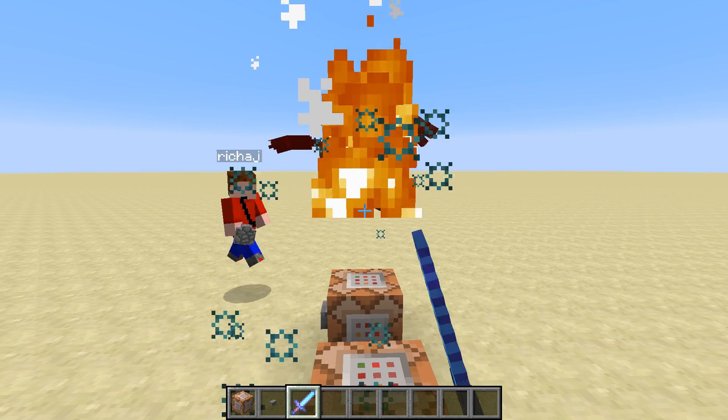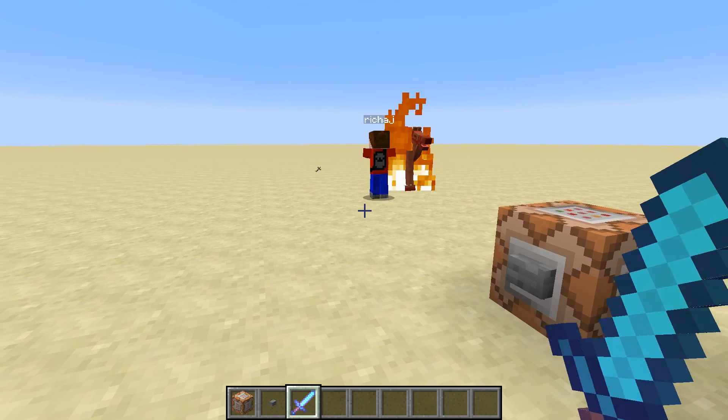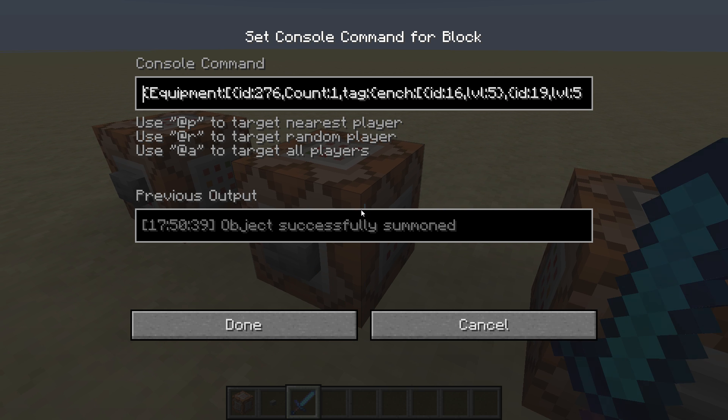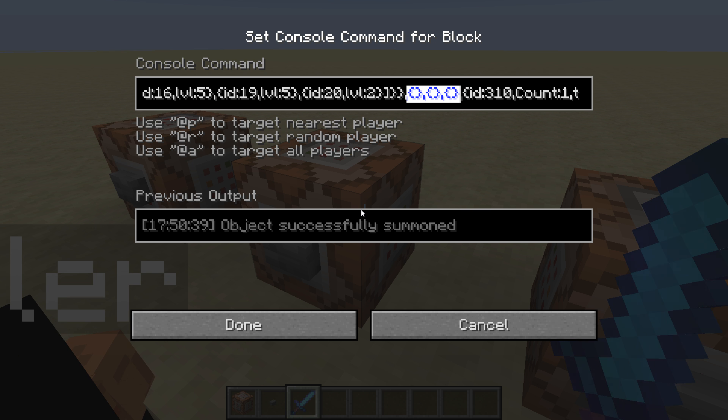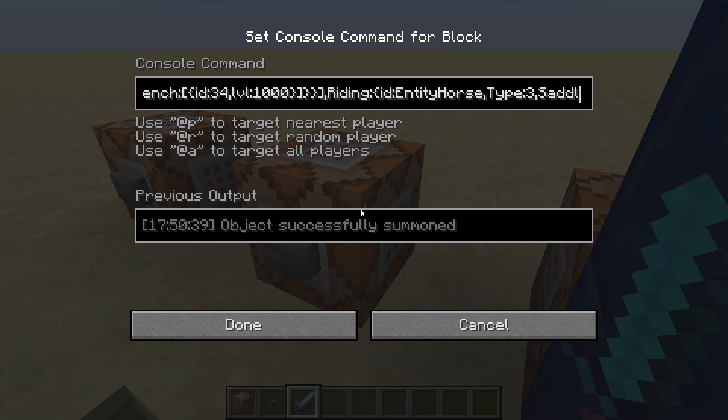The helmet just has unbreaking so that he doesn't burn in the daylight. Equipment - that's the sword, count one, tag, all the stuff. If you don't want anything then you just put nothing inside the squiggly brackets. Then the helmet with enchantment ID 34 which is unbreaking level 1000. And here's where it makes sure it's riding a horse - riding ID, it's not horse, it's EntityHorse. Type is what color it is - 3 is a zombie horse, 4 is a skeleton horse, 2 is a mule, and 1 is a donkey. Saddle makes it saddled.